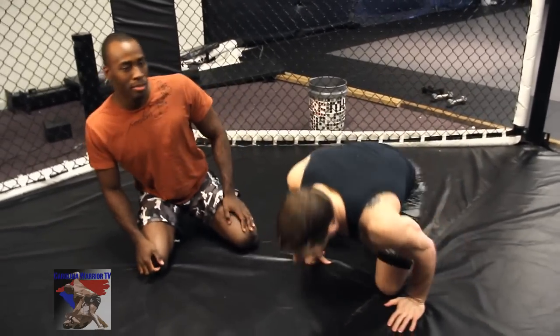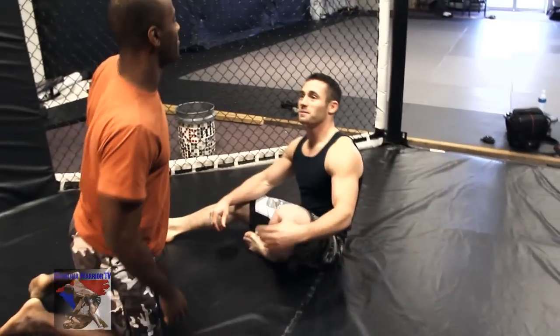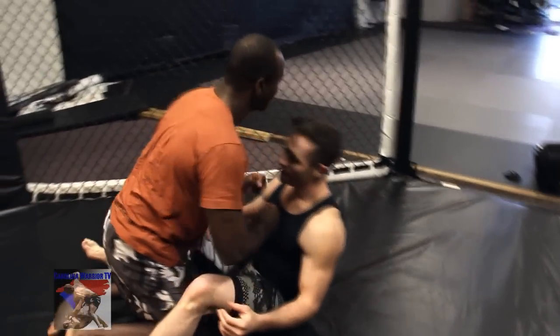I'm going to show you a variation on the arm bar. As with any submission, they're more effective when you chain them together. So I'm going to throw a triangle — but that's not the move I'm actually looking for. And remember kids, don't try this at home. I'm going to bait them with the triangle. And I am a master baiter — I couldn't resist.